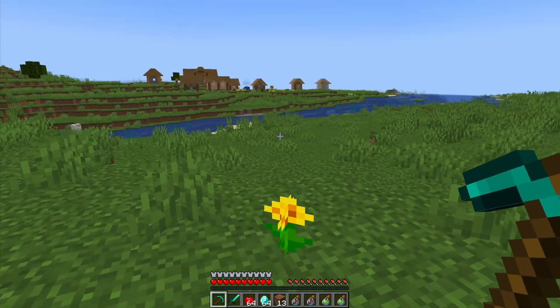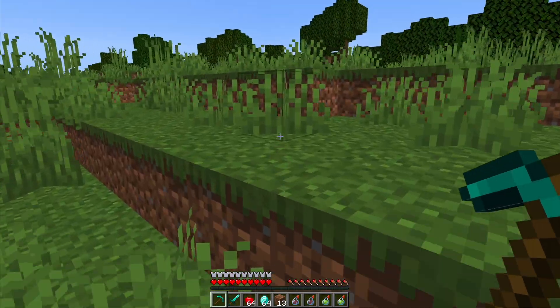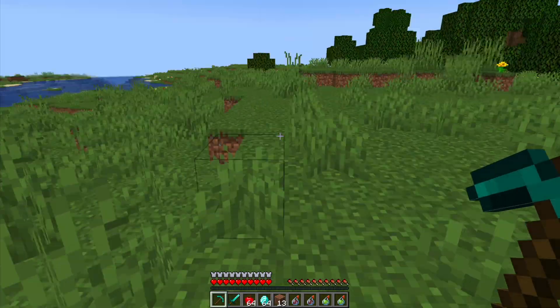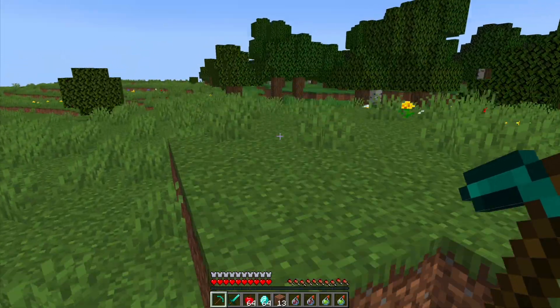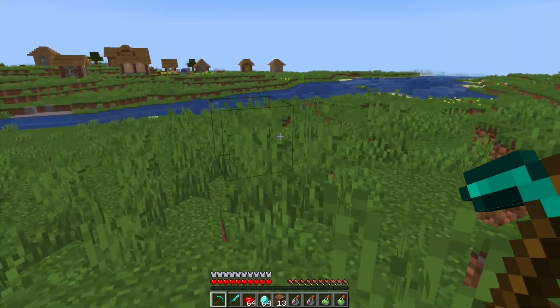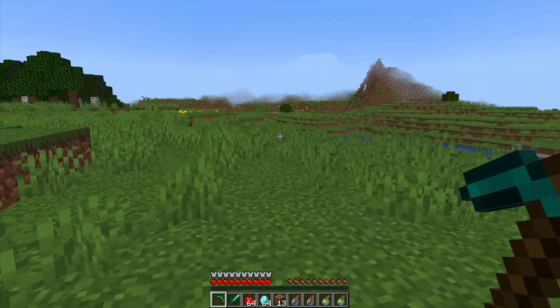Hey guys, welcome to another Server Miner plugin tutorial. I'm your host LTG007 and today we'll look at the Inventory Rollback Plus plugin. This is a really fantastic plugin which allows you to save a player's inventory and roll back to it in the event that they are killed by a mob, the game glitches out, or something similar happens.